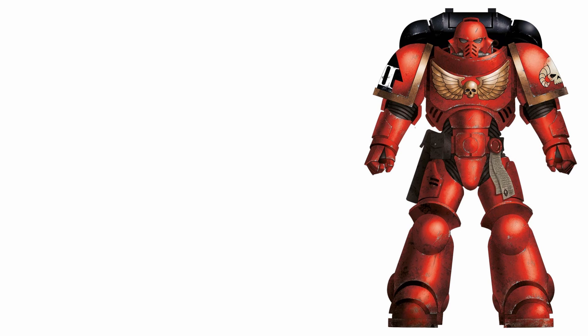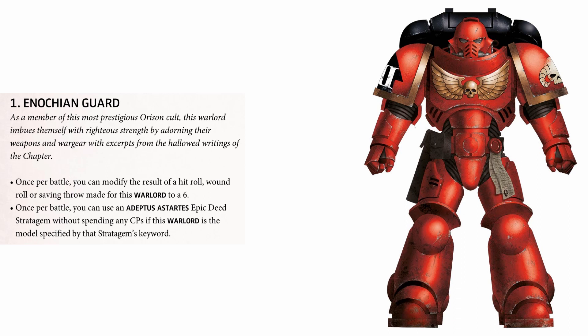You also get 3 unique warlord traits to play around with and all 3 of them are reasonable. There are no auto-take ones here, but none of them are especially useless. Inokian Guard is the first trait, which gives you a once-per-game ability to modify either a hit, a wound or a saving throw to a 6. This is obviously quite restrictive as a one-use thing, but in the right situation it could be absolutely key — making a saving throw a guaranteed 6 if you get caught out of position, or guaranteeing that wound roll of 6 to kill an opponent. It also ties up nicely with the relic sword Expulsiaris, because you can guarantee that 6 and get that extra mortal wound through if you really need it.